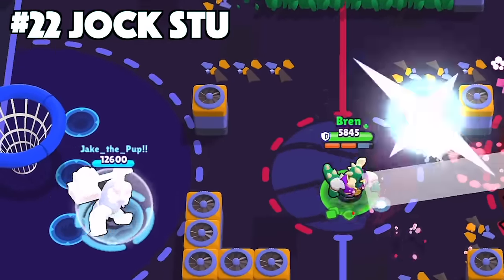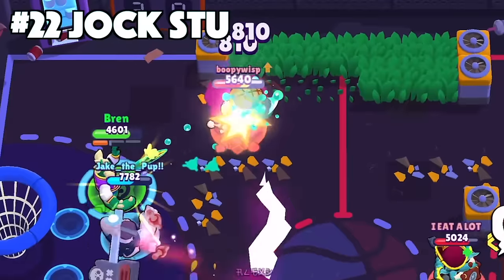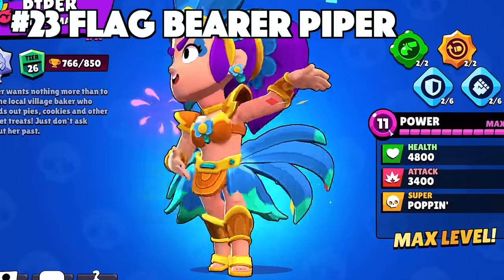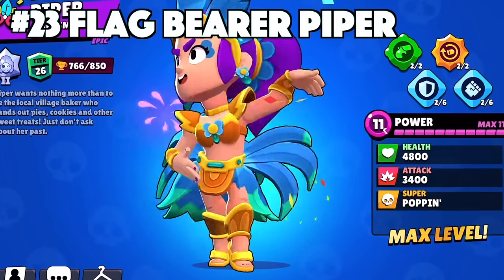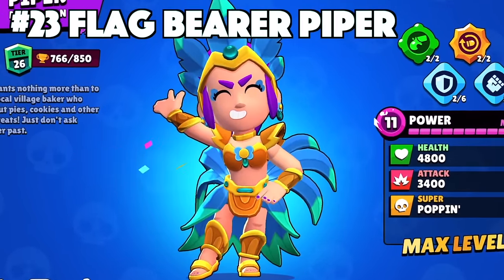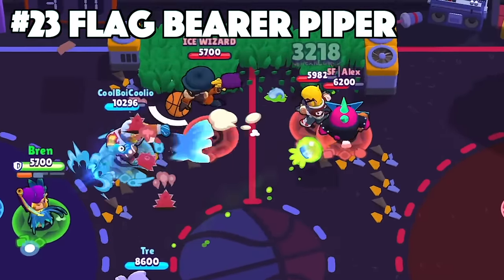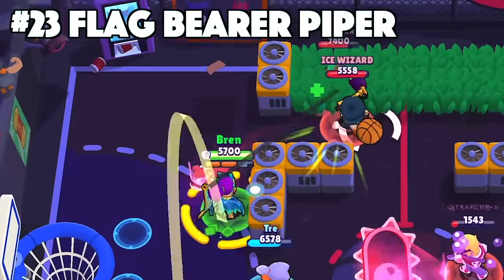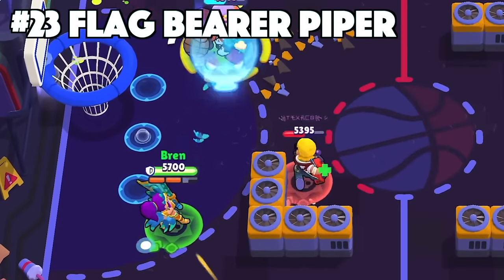The custom voice lines making Stu really sound like that stereotypical Jock is what sets him apart from all of his other skins. The best skin for Piper is going to be Flag Bearer Piper. Despite Piper having plenty of amazing skins, Flag Bearer Piper takes this one home. The custom animation of her dancing is something the other skins don't have. The main attack projectile transforms into a color-changing burn the farther it travels, and her super spawns beating drums that explode. She also spins around in the air when using her super — it's just overall a very well-designed skin.